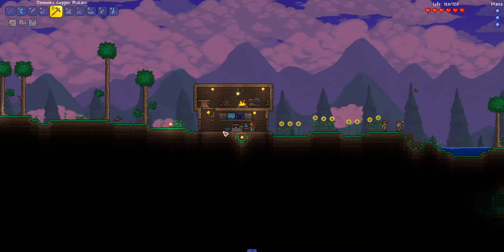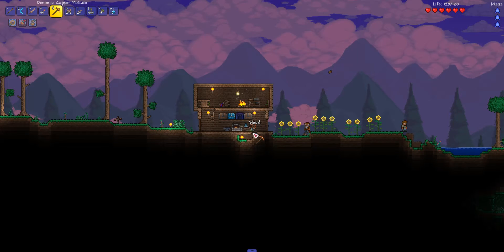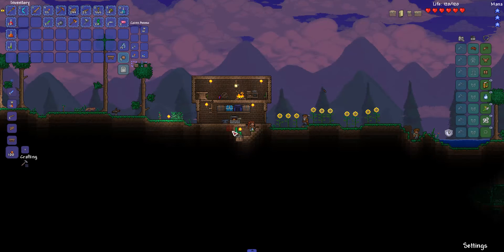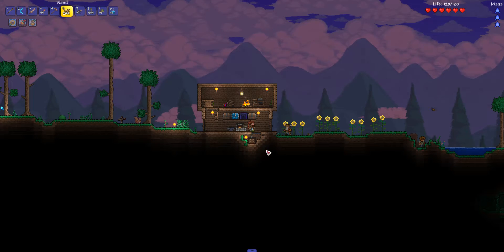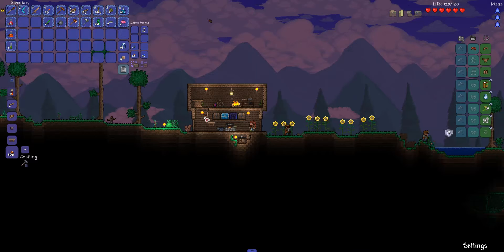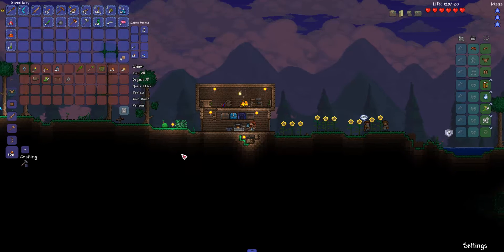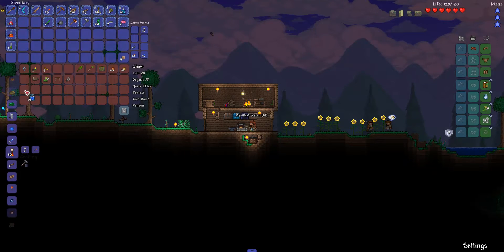Sinks are a good water source — I am going to have to dig out, aren't I. I knocked down my table. But sinks are a good water source and it only takes minimum effort to do. Put our table back, put our jars in here. And now standing over the sink I can make jars of water for potions.